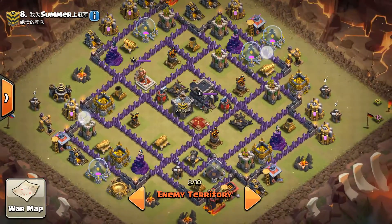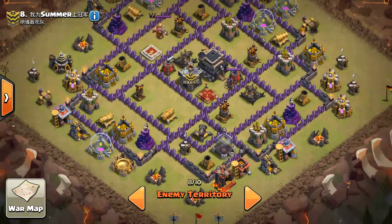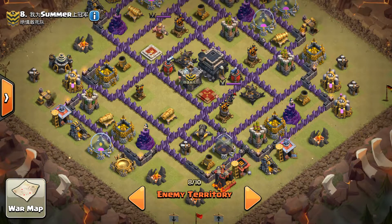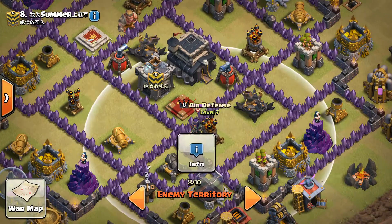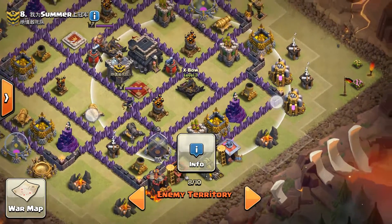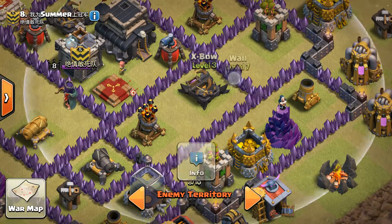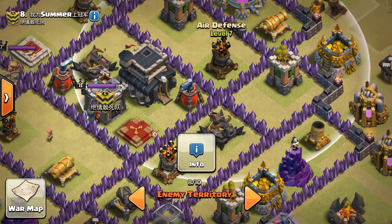Yeah, that's doable. Ooh, this base — this is a tough one. It's low-leveled, you could just brute-force it. I would go for this compartment with the air defense and the expo. I would actually opt for two Golems and jump right here, because the jump would connect all of these compartments, in hopes that you would get this air defense too.